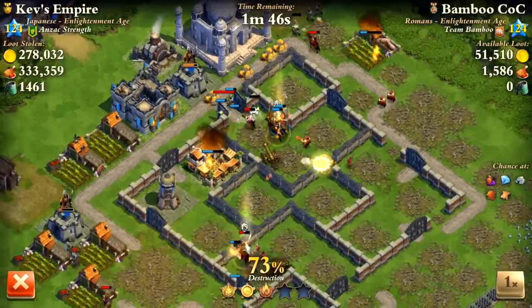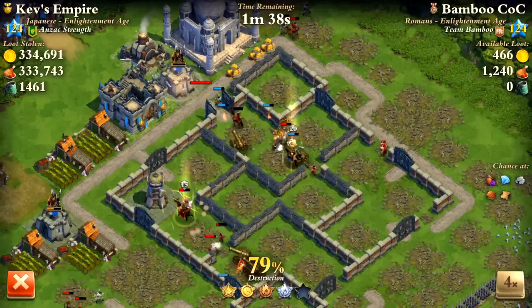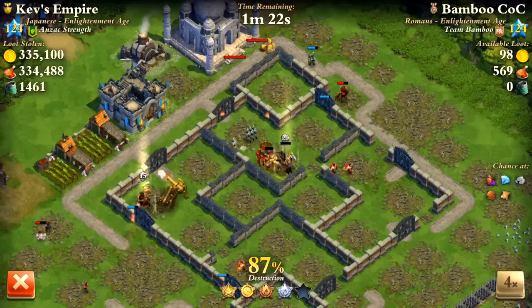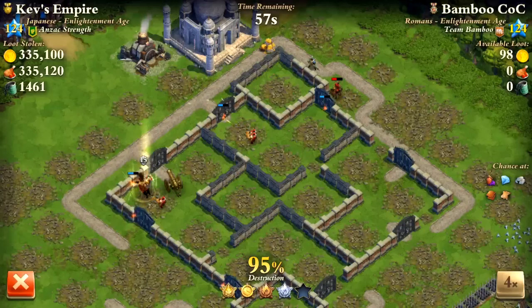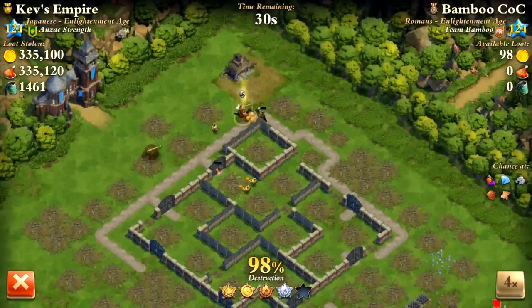The army composition I like to use is very similar to what this guy used: cannons, gatling gunners, a few crusaders, and war elephants as your mercenaries — basically five extra tanks. You can see this guy brought his generals too, and he did a great job on my base. I haven't been five-starred like this since I made this base.